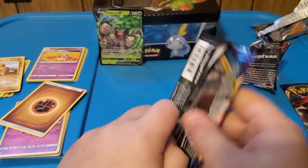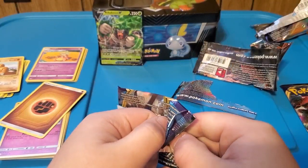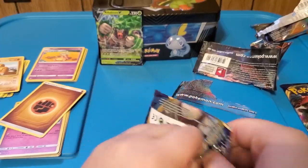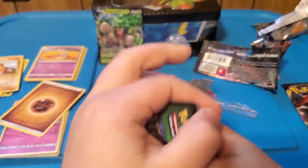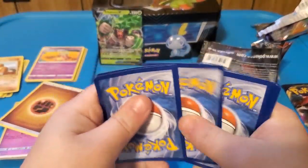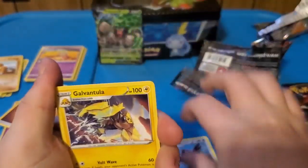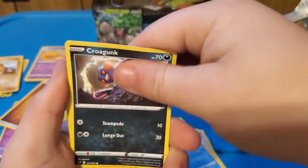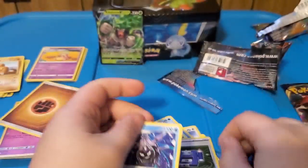Our first Sword and Shield pack - I haven't opened up any of these yet, actually I might have. Looking down I can see the Galarian Stunfisk over here. Pulling these out: we've got Electrike, Squirtle, Galvantula, Sinistea, Lulu, Shellder, Croagunk, Silicobra, Poke Gear 3.0, and Cloyster.